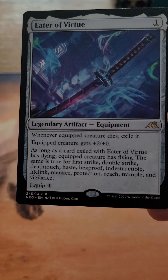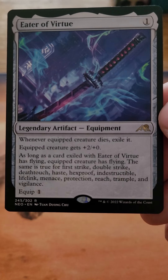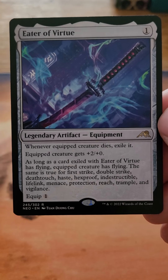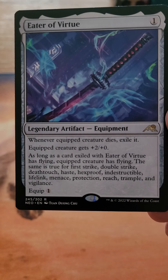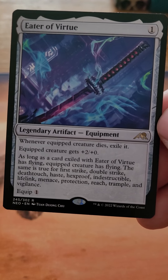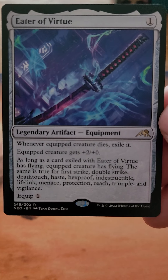I mean, this is pretty neat. I like that if you throw it on your commander and you have a lot of keywords, you can shuffle them around pretty well. I think it's neat that it keeps those abilities and gives the creature +2/+0. I don't think it's a blowout card, but I think it's a cool card — especially if you're doing equipment builds and have a lot of different abilities.